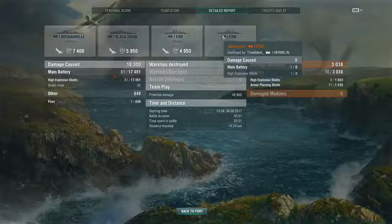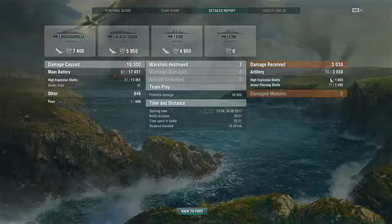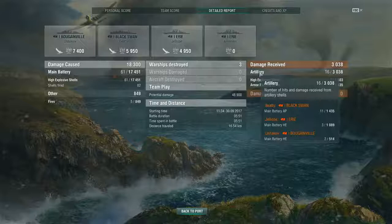It will also tell you how much damage you received as well as giving you a breakdown from that. If you hover over the artillery section it'll tell you which ships did what potential damage — that is, the total damage potential of all ammunition fired at your ship by the enemy. This is any shell or torpedo that comes within I think 100 or 150 meters of your vessel. So technically if you have two vessels close together and a torpedo goes right between them, they're both going to get that same potential damage from that torpedo.